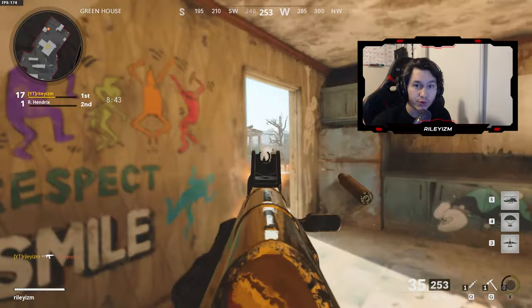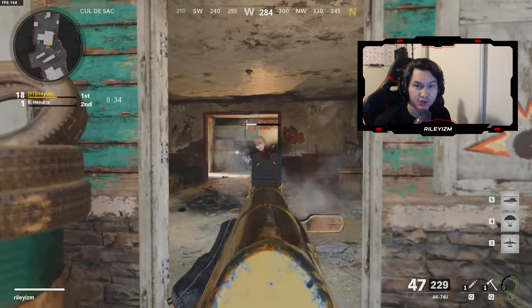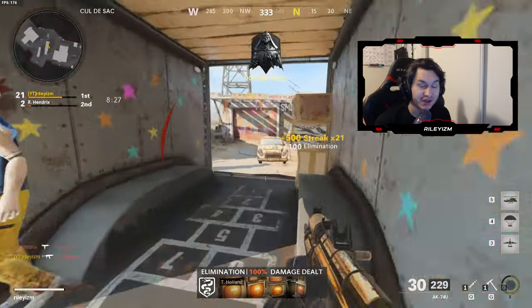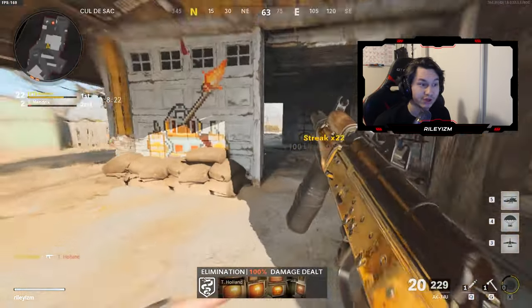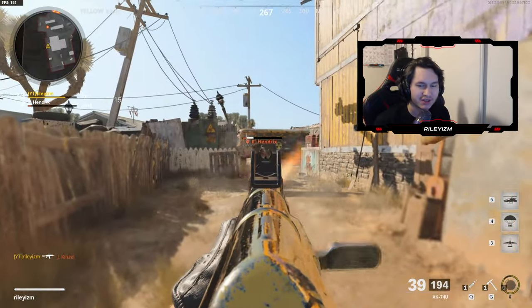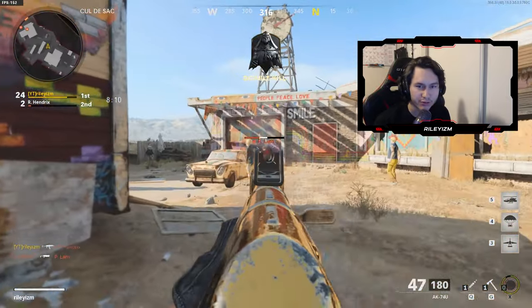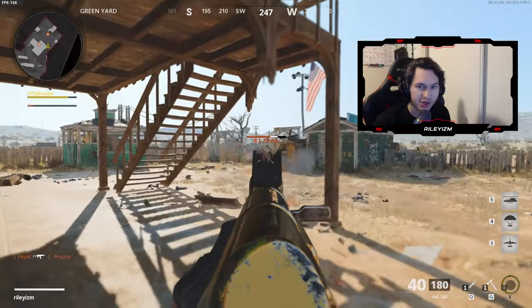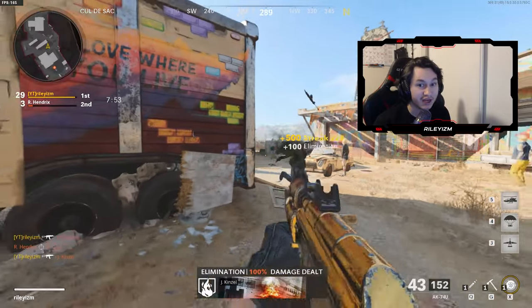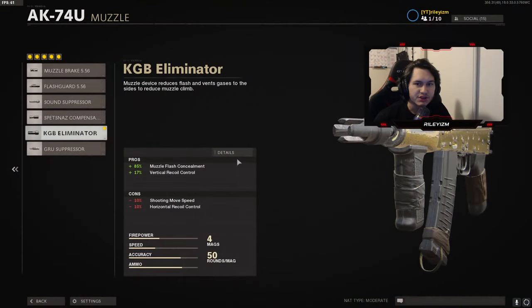Alright guys, what you're watching on screen right now is me in a private match with some bots with the class setup I'm about to show you. As you can tell, this setup has absolutely no recoil. This gun is already so good with no attachments, and once you get these attachments it's virtually unstoppable — no recoil, a bunch of damage, and it's just absolutely crazy to pub stomp with. I would definitely rock this setup.